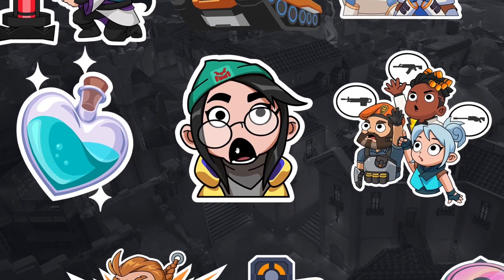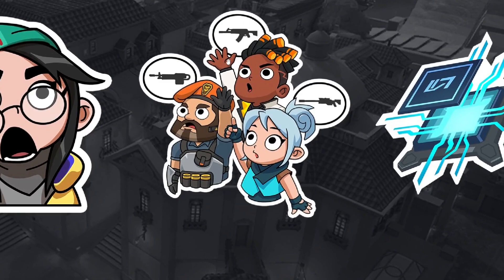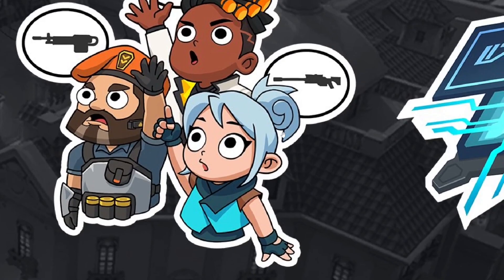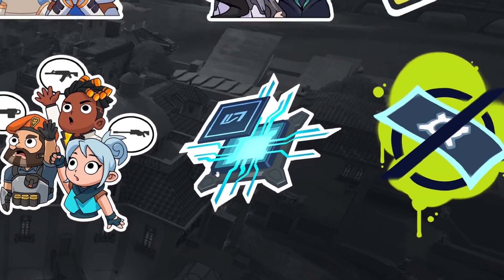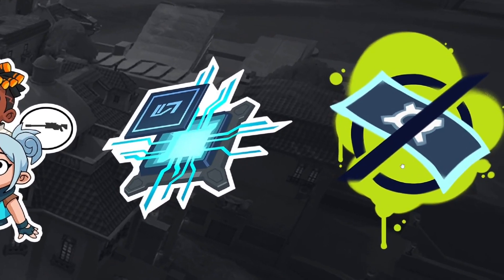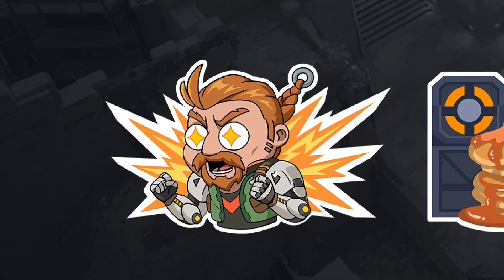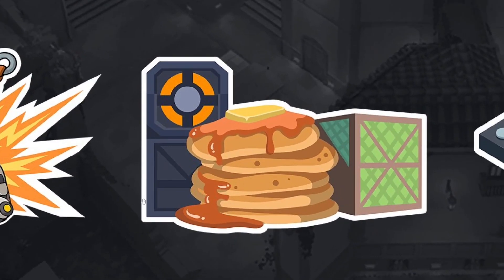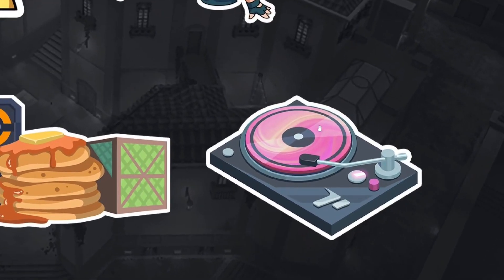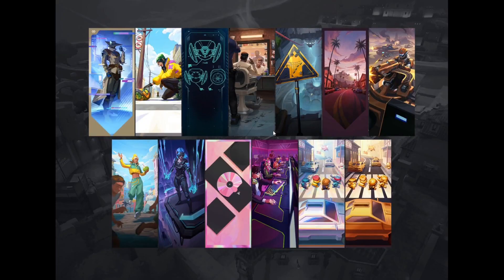We have a confused Killjoy spray, then your teammates each asking for a weapon: Brimstone asking for an Odin, Phoenix asking for a Vandal, and Jett always asking for the OP even when she doesn't earn it. There's also a spray that I think is for Deadlock or possibly the next agent. Then what looks like a 'no money no honey' spray. For the final three: a very excited Breach with an explosion, some pancakes on a spike site, and a vinyl record player.